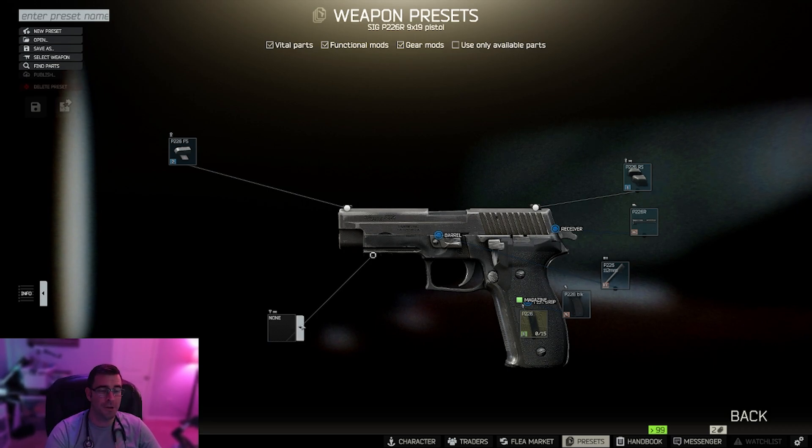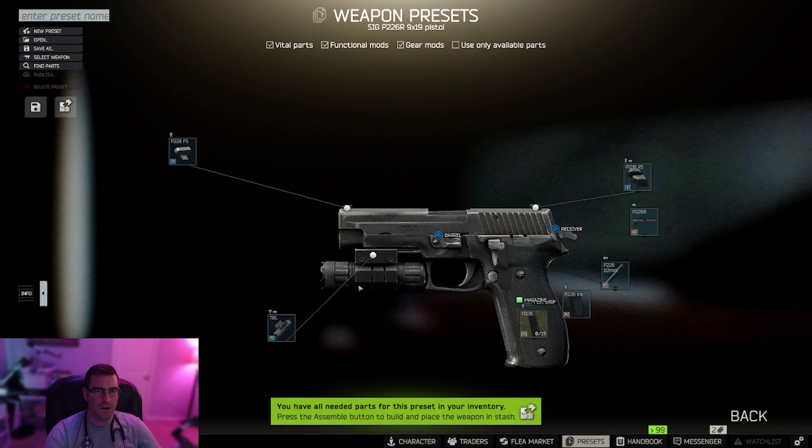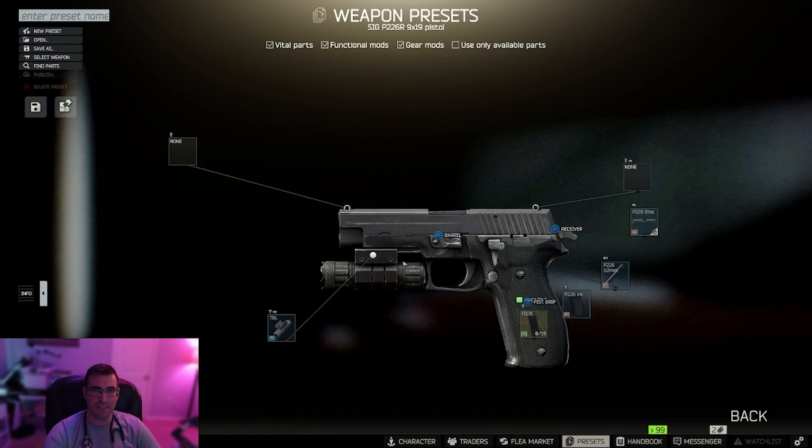Starting from the front like we usually do, let's go ahead and put our laser on there. We're going to use the NC Star blue laser module. Then we're going to get a P226 Elite Slide.